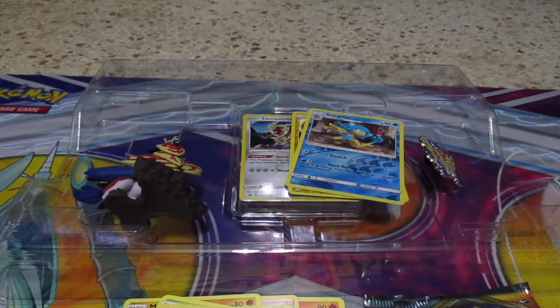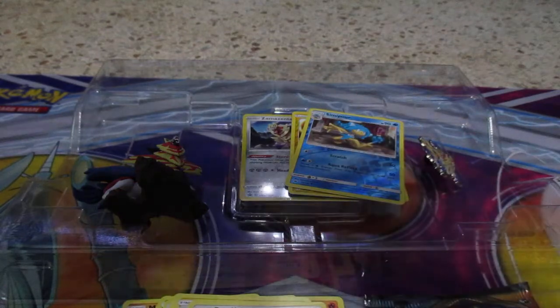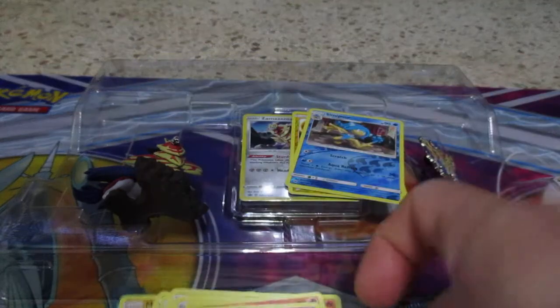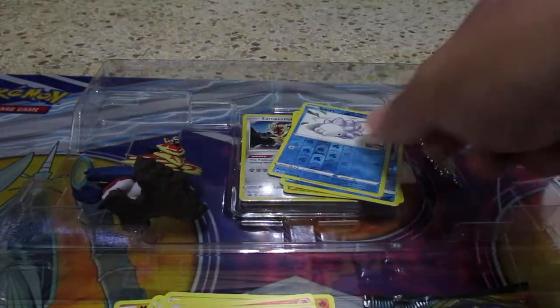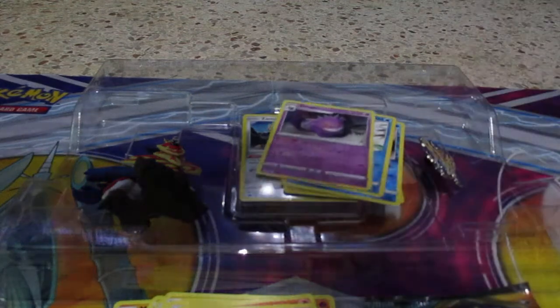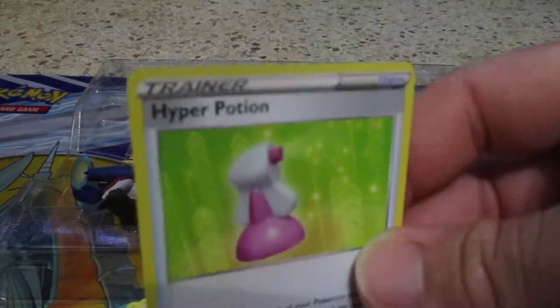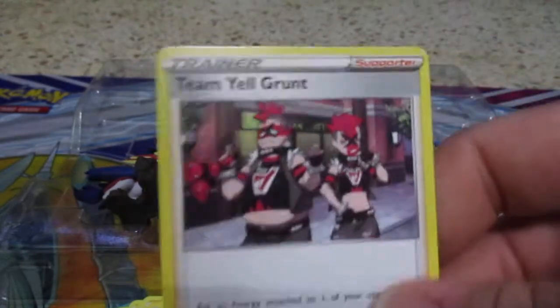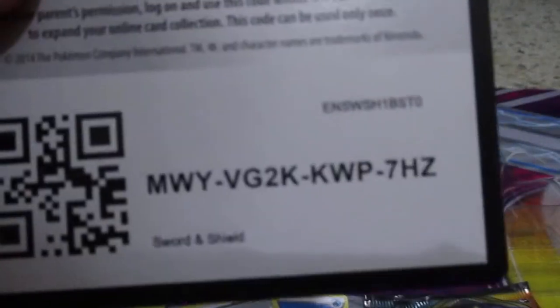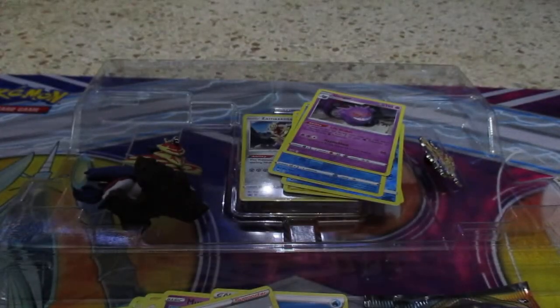Let's do Sword and Shield next. Here we have Menzino, Vulpix, Munna, Roselia, Chewtle, Reverse Holo Snom — oh cool, I like this one — Holographic Gengar, Energy Card, Hyper Potion, Team Yell Grunt, and Hitmonlee. There's the code card. Alright, so we're three packs down. I like that Gengar.